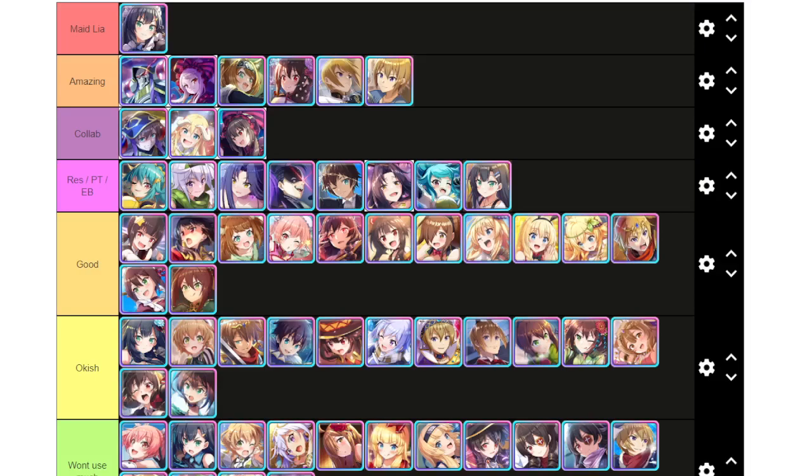There's a collab tier and a res party trait and elemental buff tier. The reason the collab tier exists is that collab units don't come back — no collab has returned on JP so I don't expect them to ever come back. If you're a collector, keep that in mind when rerolling — you probably want to grab collab characters. However, Darkness, Cosmo, and Megami aren't that great, so they're not good for rerolling a strong account; they're there just for collection.